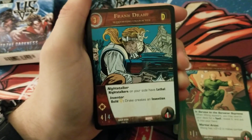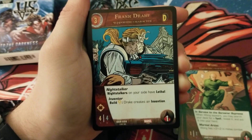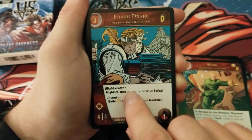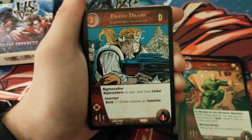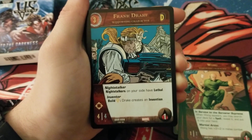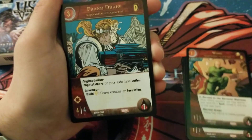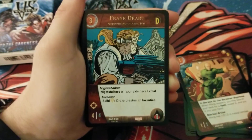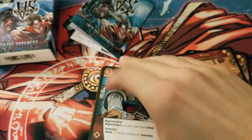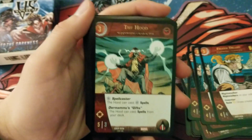We have Frank Drake, 3-cost 4/4 range, 1 health Defender. He has Night Stalker: Night Stalkers on your side have Lethal. Then he has Inventor: pay yellow, Drake creates an invention. So we have an inventor on turn 3 now. The previous 3-cost inventor required protecting it for a turn with Stroke of Genius, but this one you can just play and immediately pay yellow to invent — that's pretty crazy. We'll look at his specific invention later.